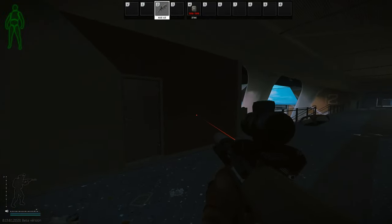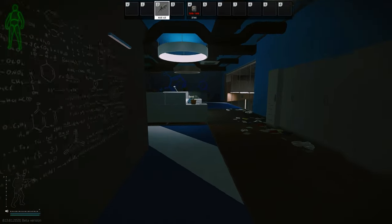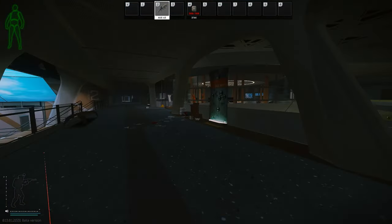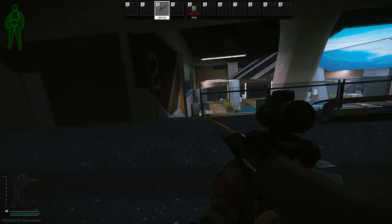The next major callout is blue office. Some people call this differently, but this room right here is called blue office. As you can see inside it's quite blue, that's why it's called blue office. If people are in here or around here you can say 'he's in blue office,' 'he's running to blue office,' or 'he's below blue office.'